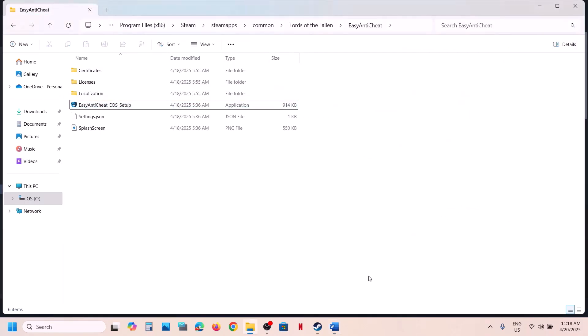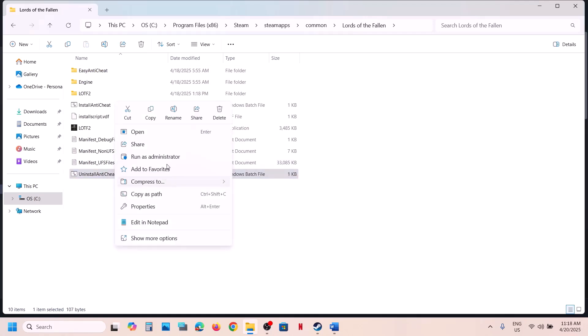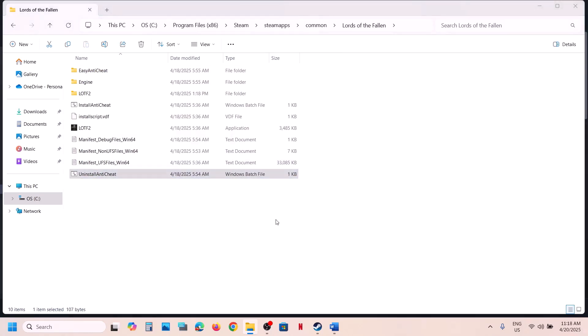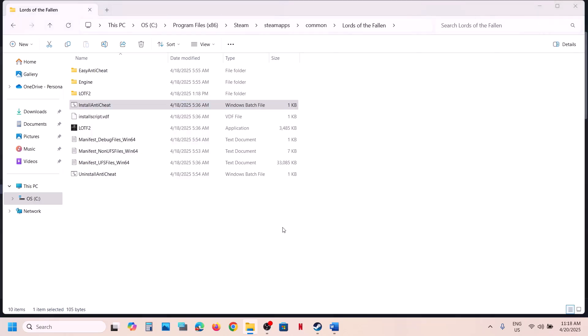Go to the game installation folder. Find the Uninstall AntiCheat file, right-click it, and click Run as Administrator. Click Yes to allow. After uninstalling, right-click on Install AntiCheat and click Run as Administrator. Click Yes, then launch the game and check.